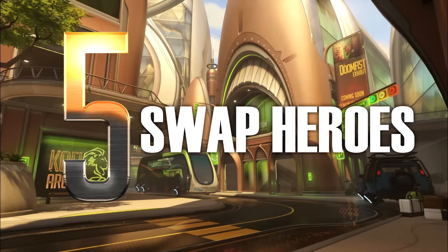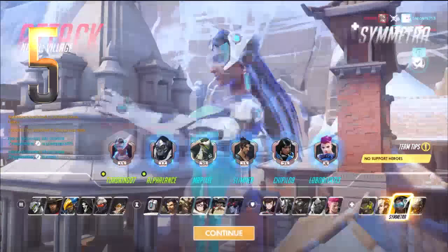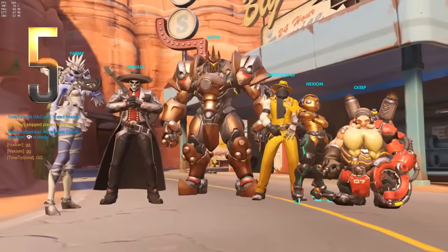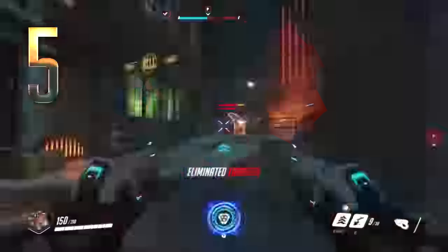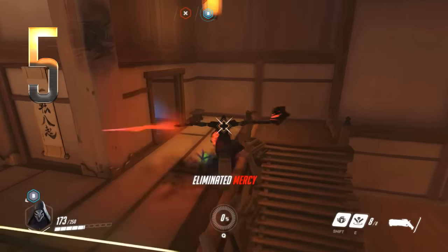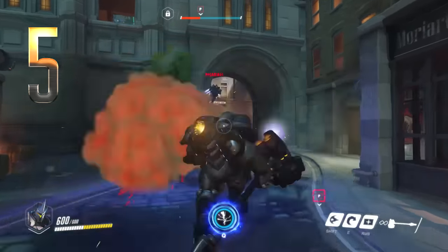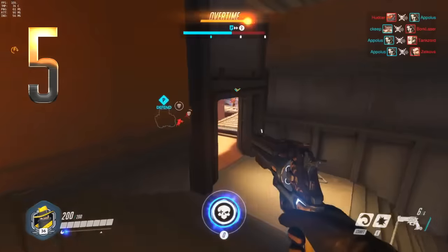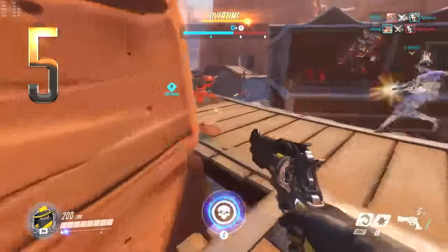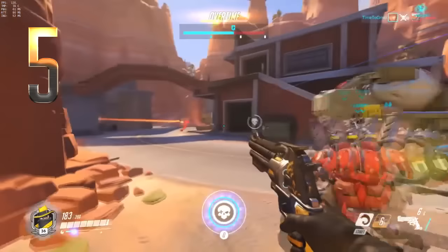Number 5: Swap heroes. There are over 20 heroes, so don't main just one — this isn't a MOBA. Think of characters more as weapon kits and pick the right one for the job. Is the payload in a tight area? Reaper's shotguns are most effective in close quarters. Is the other team tearing you apart? Try a heavy tank. Make sure your team isn't doubling up and leaving no healer. Your ultimate is powerful, but if there's no real opening, don't hesitate to switch characters without using it. Better to get another ultimate charging than hold one while your team loses valuable time.